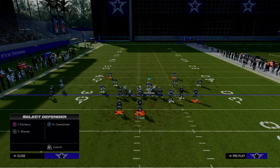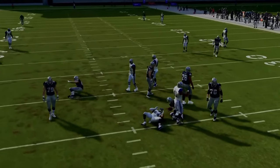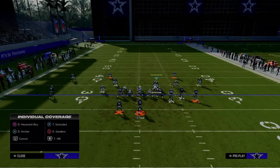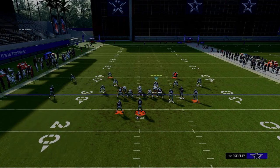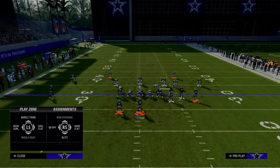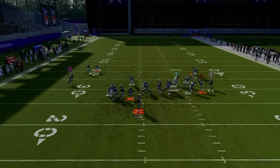If you want to send four, you can zone out that blitzing linebacker on the left, but you always want to keep this A-gap blitzer. Similar to the Dollar defense, the four-man is not 100% consistent — it's more consistent in game than in practice mode. The five-man blitz is just super good, so you could make an adjustment like this and have everything covered off the snap with a really nice five-man pressure.